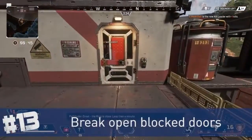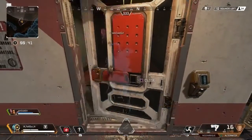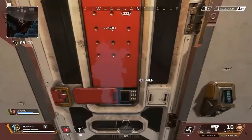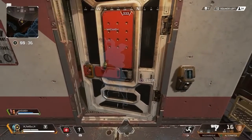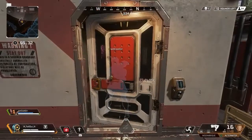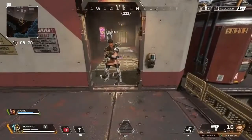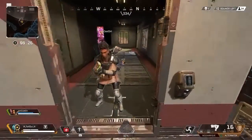If you want to get through a door that's blocked by a player or an object, remember you might not be able to open it, but you can destroy the door. Explosions work, or you can just kick the door down with two melee hits — that works even if an enemy is standing right there blocking the way.